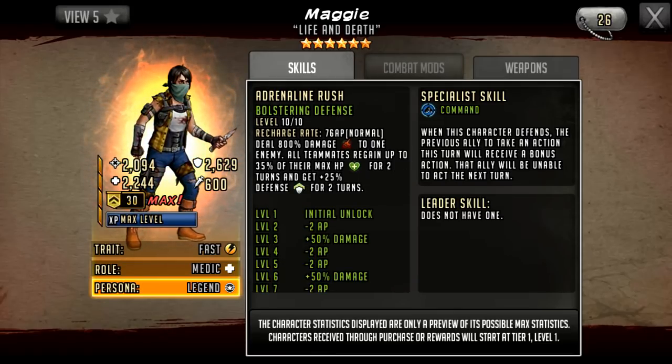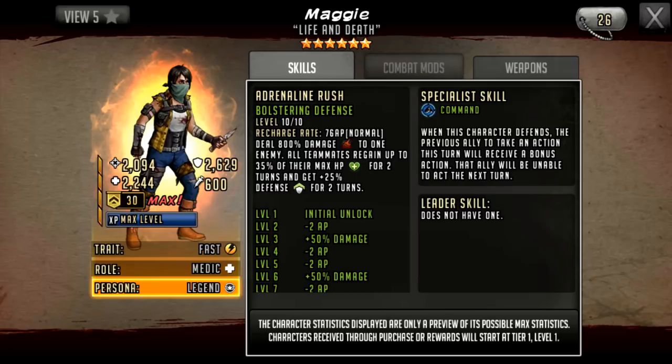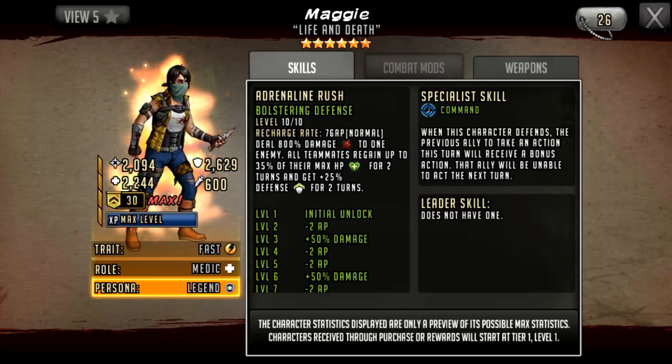Her adrenaline rush is called Bolstering Defense, with a 76 AP cost. It does 800 damage to one enemy, all teammates regain up to 35% of their max HP for two turns, and they get 25% defense for two turns.